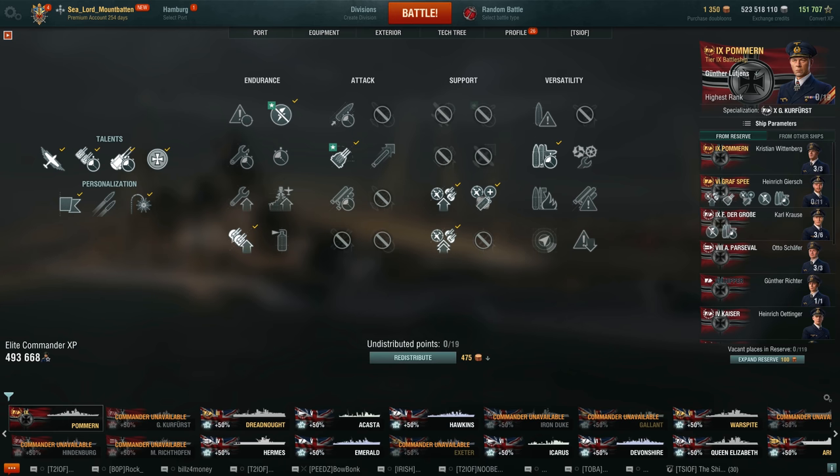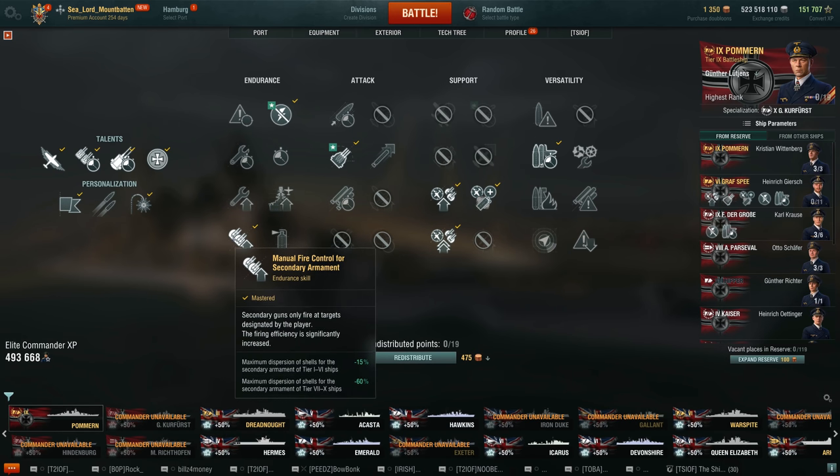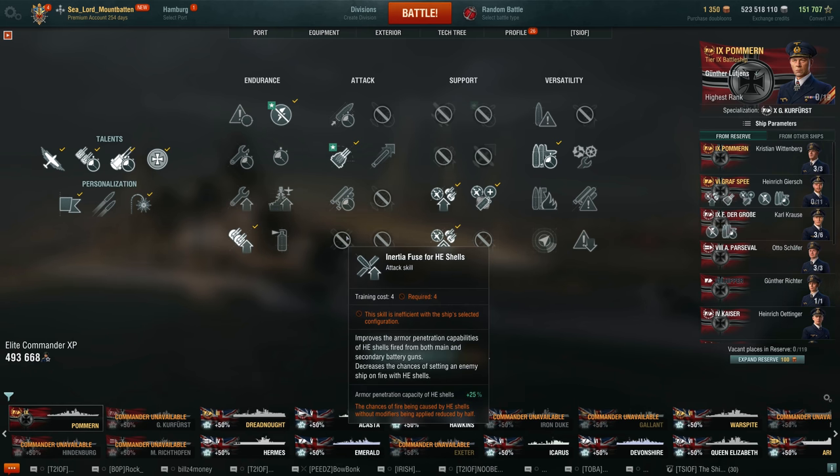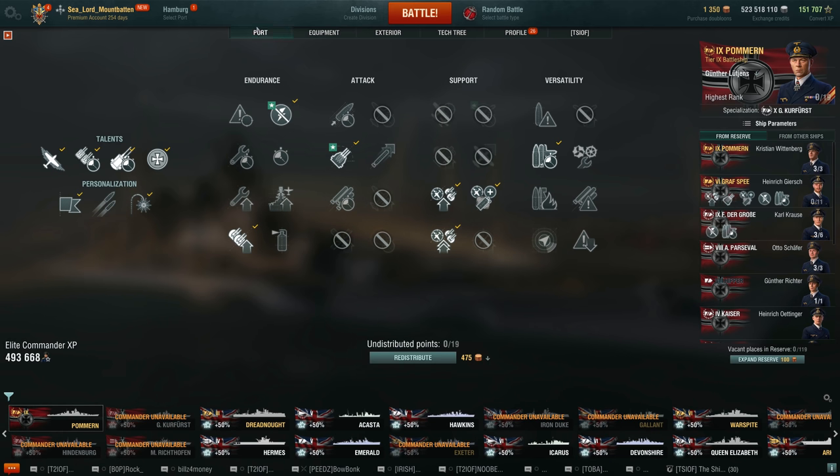Manual Fire for secondaries. Before anybody asks about IFHE - do not take it on Pommern. There's no reason to take it on any German battleship in my opinion. People always bring up how it's not a real secondary build without IFHE, but you don't need it on German ships. It's a waste of four points. Yes, it gets all your secondary guns over that 32mm penetration threshold, but you're shortchanging yourself in fire chance from your secondaries.